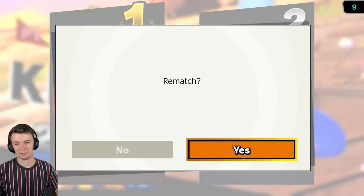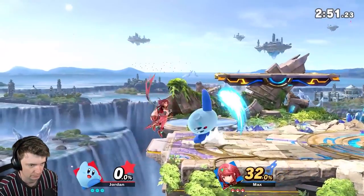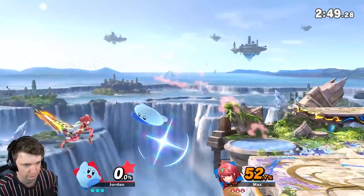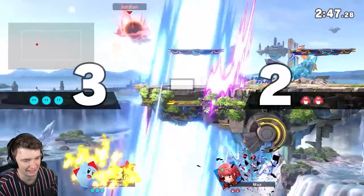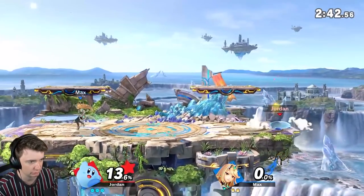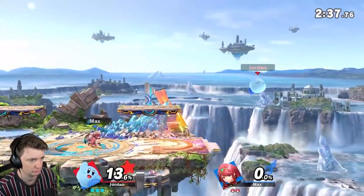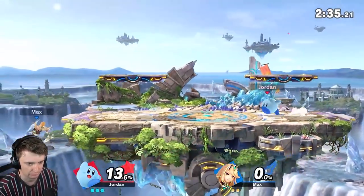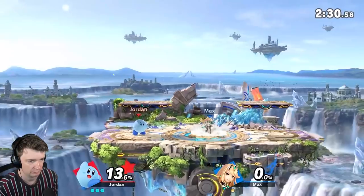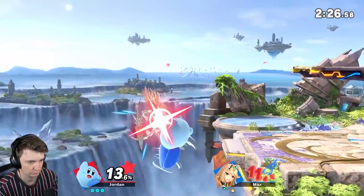I saw her double jump come out. It's important to keep an eye on that — you see that little bubble underneath them when they do their double jump? I just realized Kirby doesn't have one. That's crazy. But most characters have that little air bubble when they do their double jump. Goodbye.